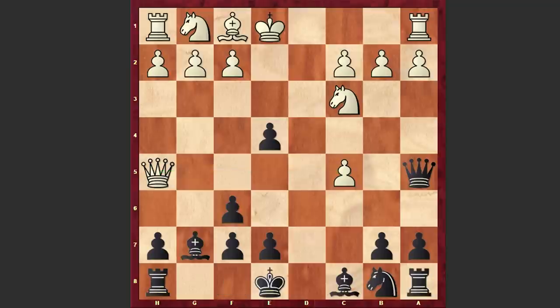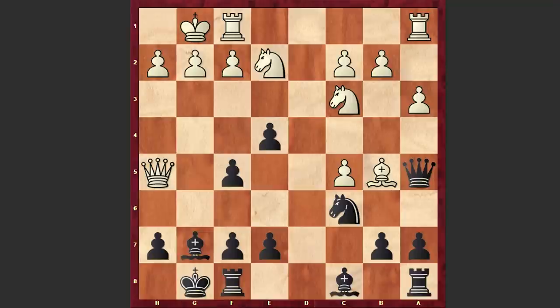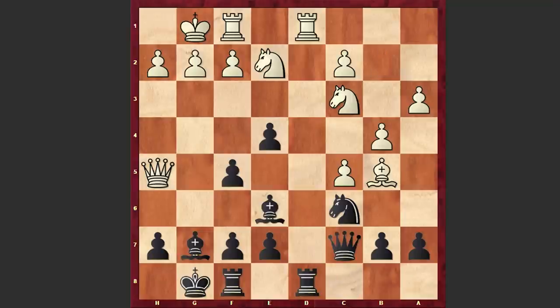Bg7 by Gligoric, Bb5 check, Nc6, Ne2, black castles kingside, a3, and this time we have f5 — Gligoric strengthened his pawn on e4. Then castling kingside, Qc7, b4, Be6, Rd1, Rd8, Be4, and a5.